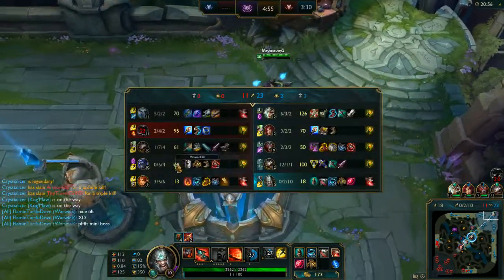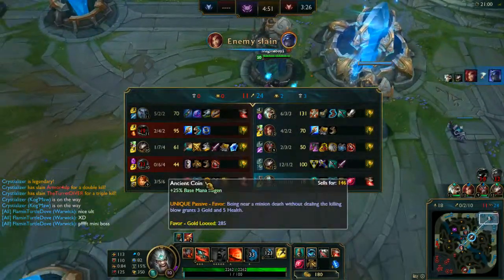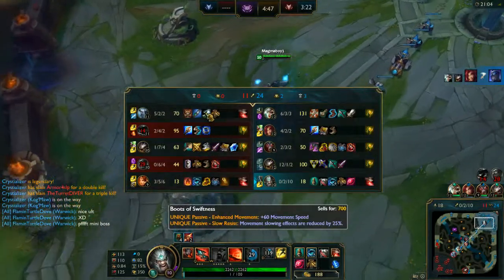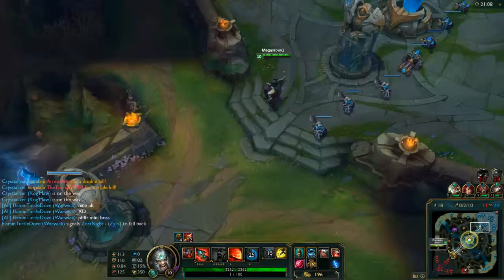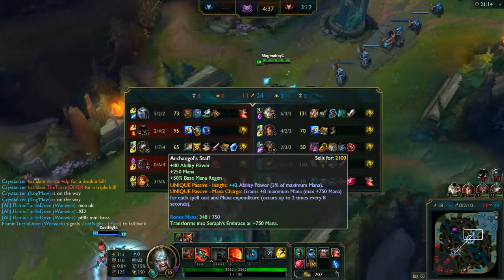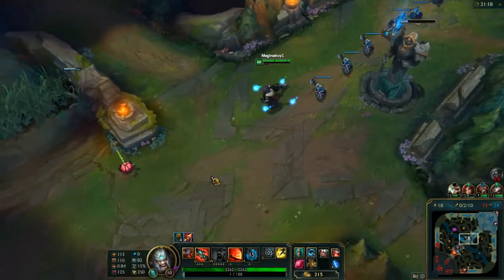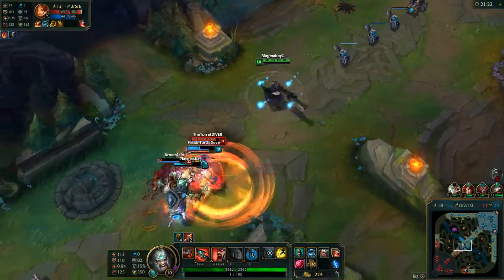They have 3 tanks actually, which is kind of interesting. So the main real targets will be Veigar and Kog'Maw, which they both do some sort of AP. I'm going to slow them down and see if we can't get our Warwick another kill. The Riven is going to get it sadly. Warwick's score is 3-3-3 — not too bad.